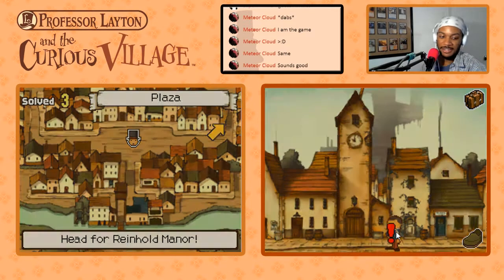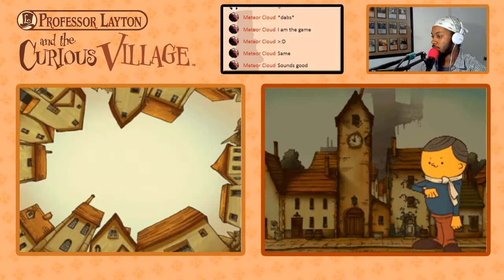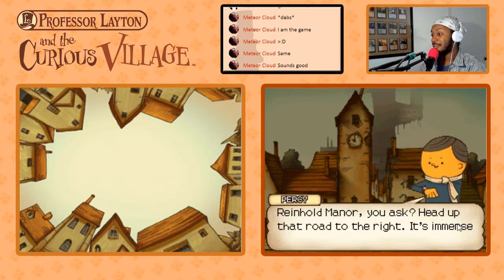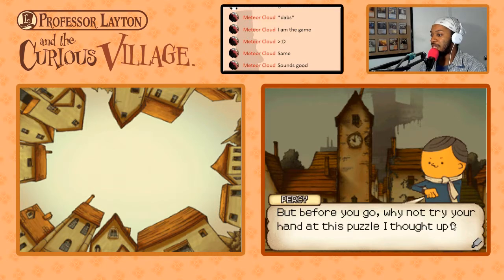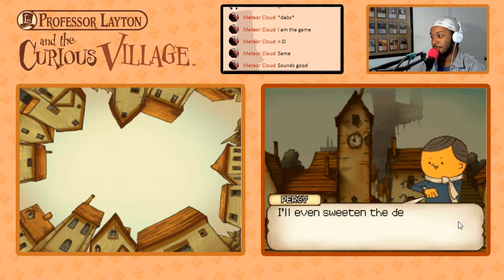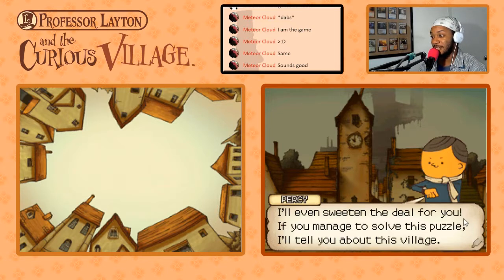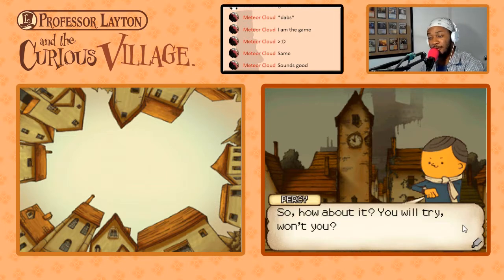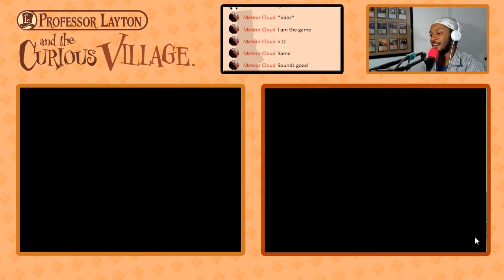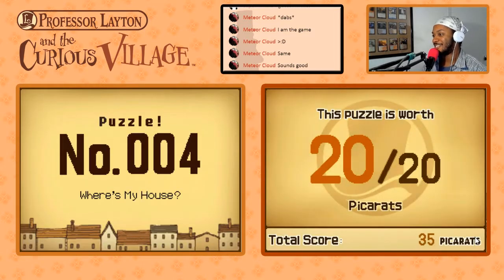Alright, who's this man? Oh hello — I'm Percy, St. Mystere's unofficial writer in residence. Reinhold Manor, you ask? Head up that road to the right — it's immense, so you'll know when you see it. But before you go, why not try your hand at this puzzle I thought up? See if you can figure out which house is mine from the instructions I give you. If you manage to solve it, I'll tell you about this village. It's worth 20 picarats.